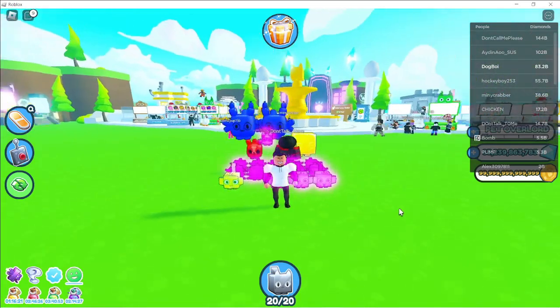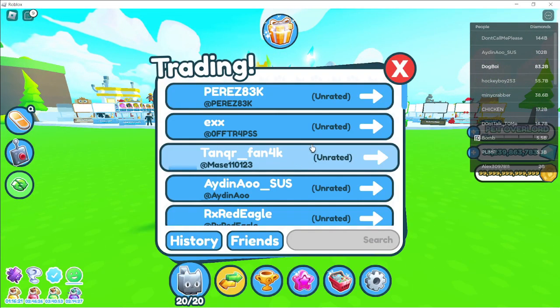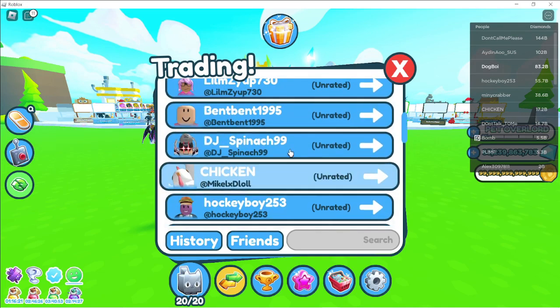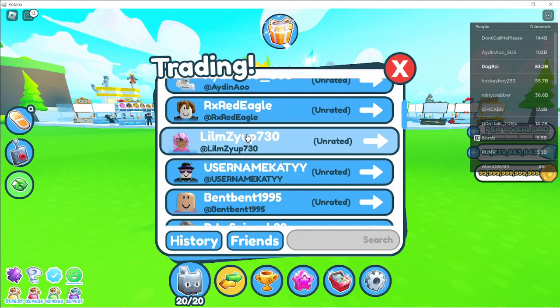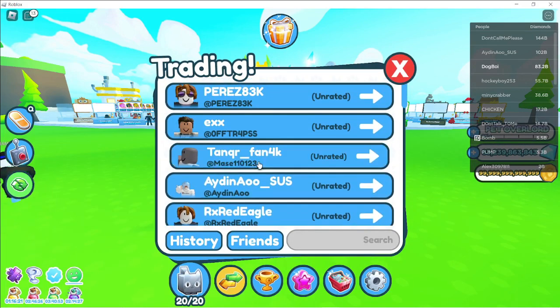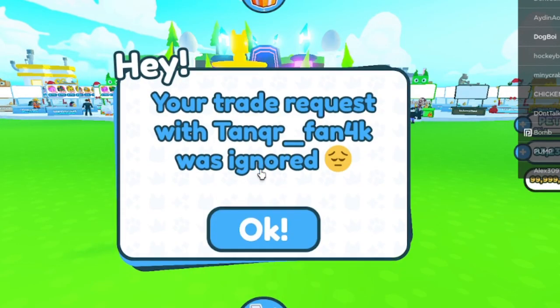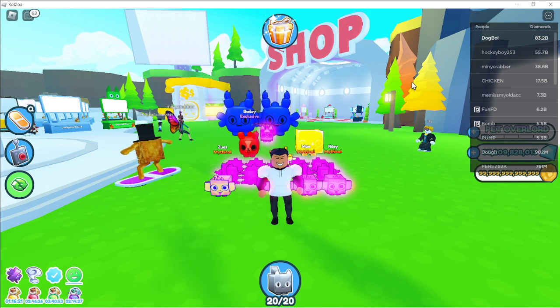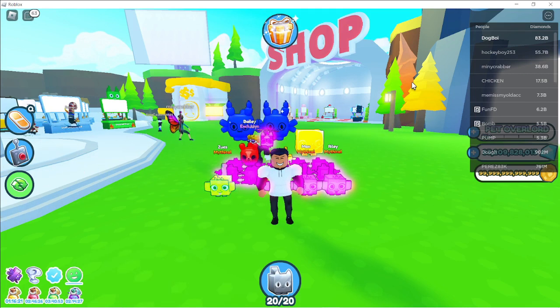All right, we're now in the trading plaza. I'm going to trade someone and hopefully they have an offer. Let's just trade chicken - friends only. Okay, let's just trade tanker fan. Sadly, we didn't get any secrets, but we got the best pet in the whole game that's not dark matter or a secret or a huge pet. So that was pretty cool.